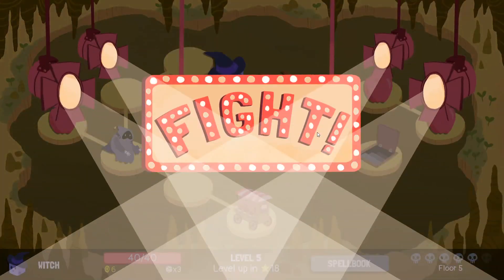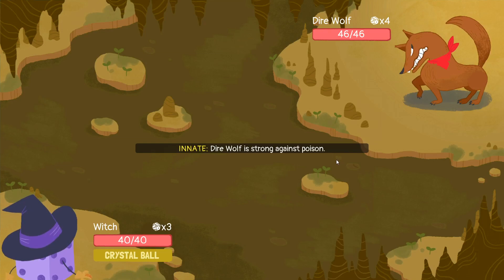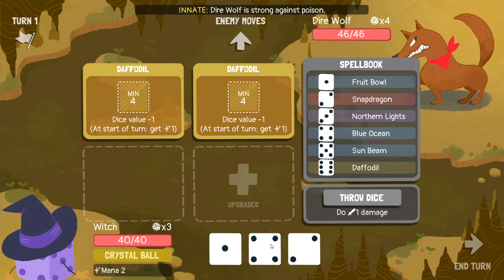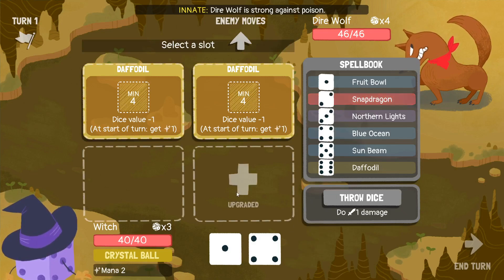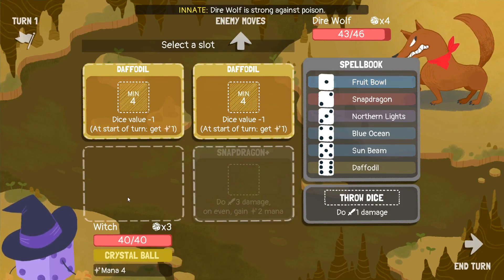Dire Wolf. Singer. Then boss. I'll have two apples — hopefully that'll be enough. Not getting my final level up. At least it wasn't in the way of the stairway, so that's something. I'm just gonna do this and have a Fruit Bowl for next time.